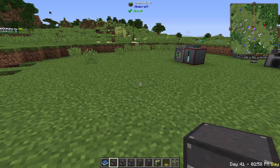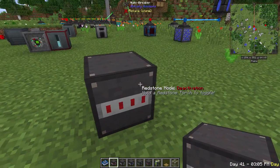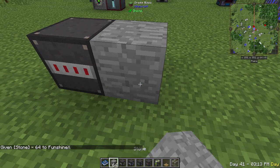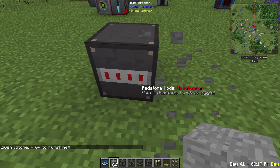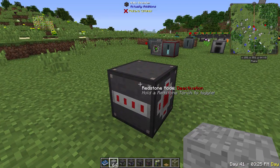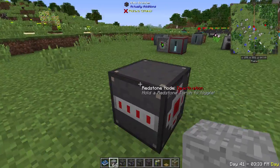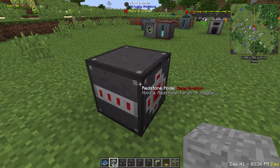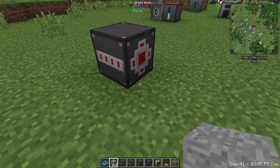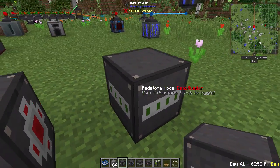Next, blocks that need no power. The auto breaker breaks blocks placed in front of it, treating them as mined — so stone becomes cobblestone with no silk touch option. It can run always-on, be toggled with a lever, or set to pulse mode with a redstone torch. It's great for a skyblock cobblestone generator with a lava and water source.